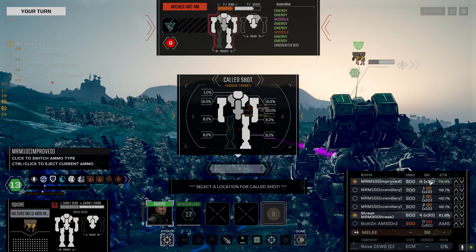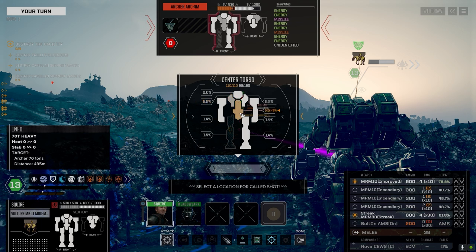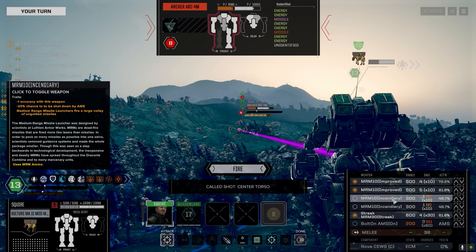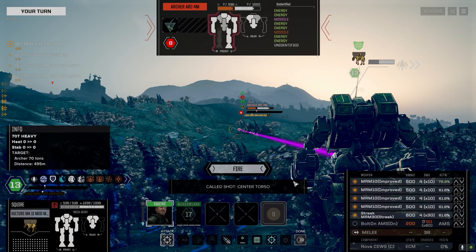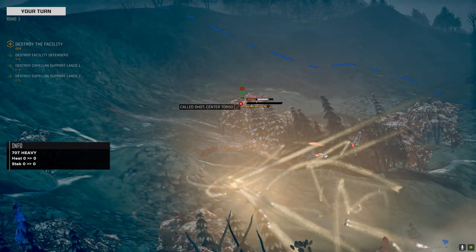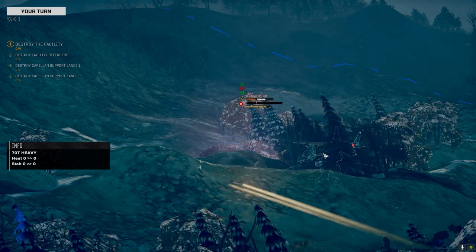Going with improved ammo then regular streak — that'll be 150 damage plus whatever the other MRM 10 does. Trying to core this guy, get him off the field. Lots of improved ammo so not worried about that. Targeting the CT. Then — artillery hits! I figured they had arty.